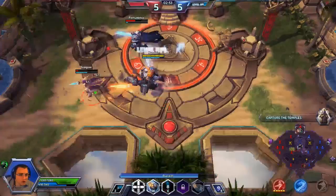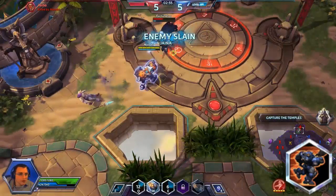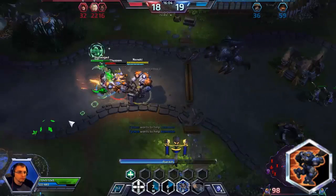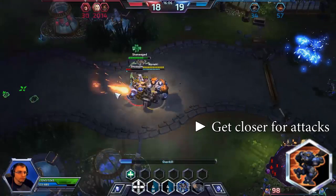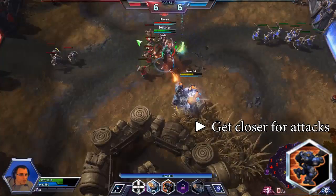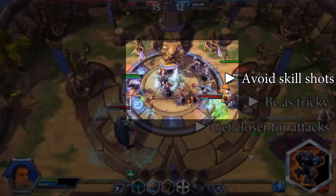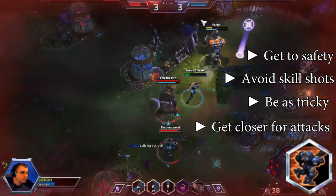Surprising to a lot of new Tychus players, your E is not often used for initiating combat. Instead, use Run and Gun in combination with your Q to help ensure that you are close enough to your target to be doing damage, or better yet to counter the enemy's quick moves. It is also a very effective way to dodge enemy attacks, and can be used to run away from a bad team fight.